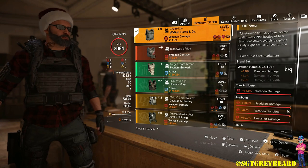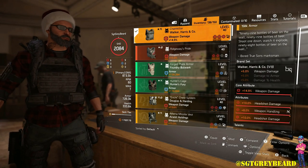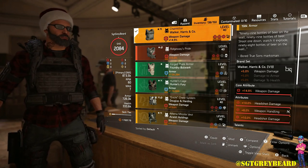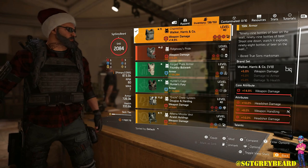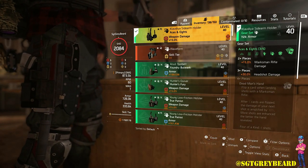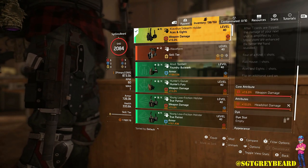Moving on to the holster, knee pads, and gloves — these are the three pieces of the Aces and Eights gear set. With the holster, all I'm trying to do is stack weapon damage and headshot damage as well.